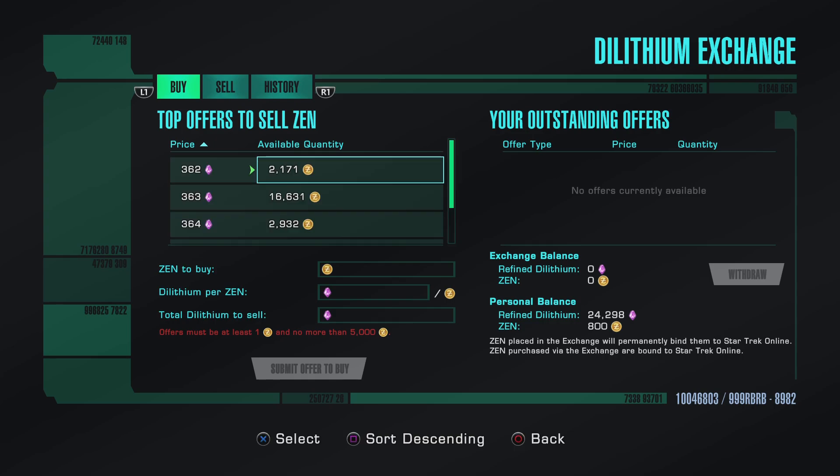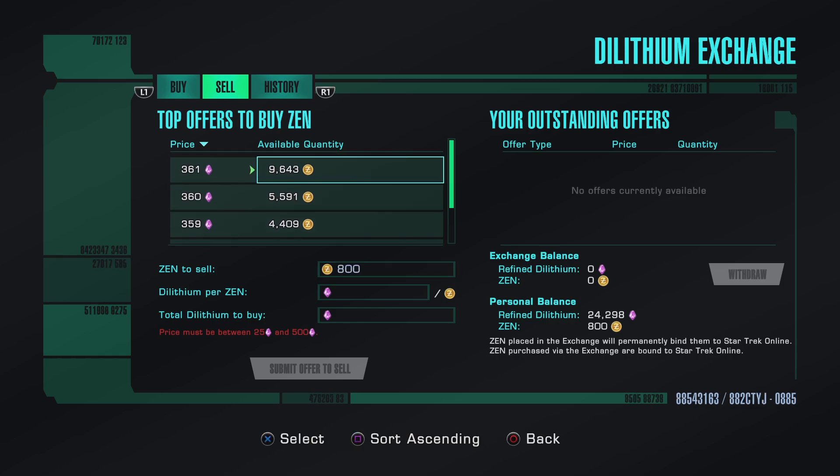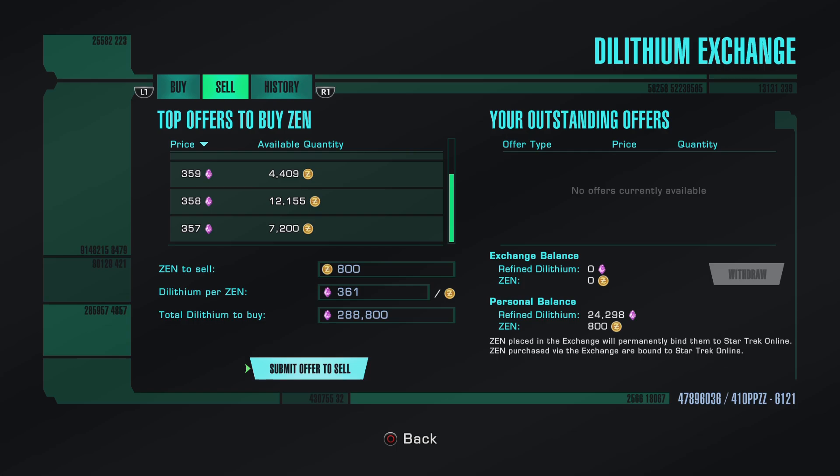Let's do an image change. You can see I've got a little bit of Xen there. I'll go over to sale, put the sale amount up here, and find the highest price for the deal — that's going to give me 288,800 lithium right there, already refined. So I'll submit it for the sale, then withdraw it — all that good refined lithium.